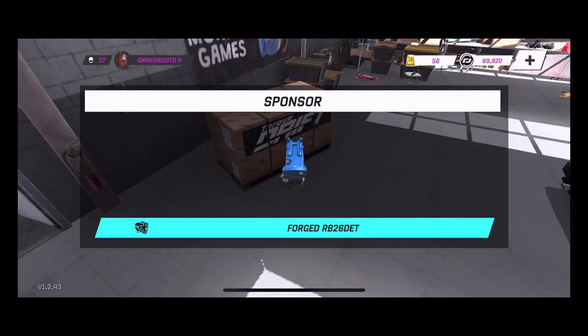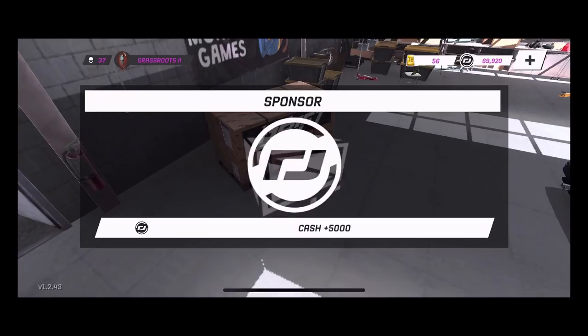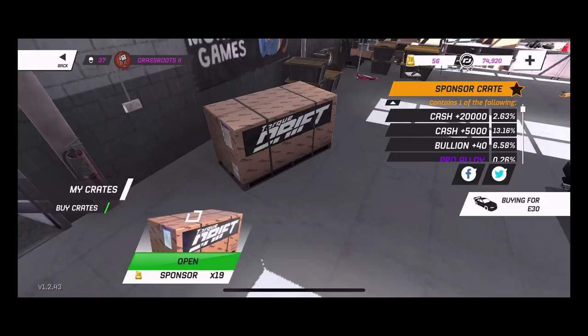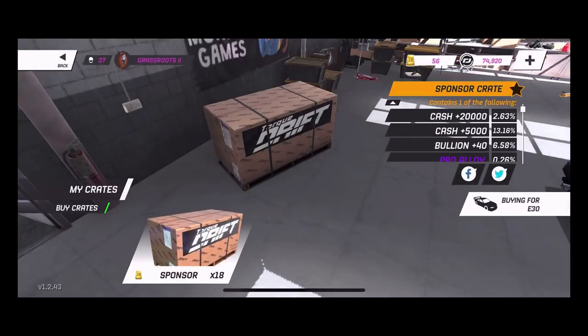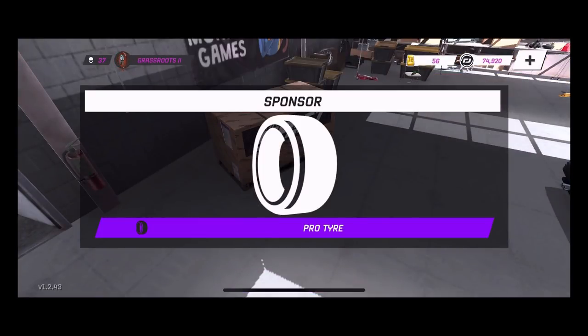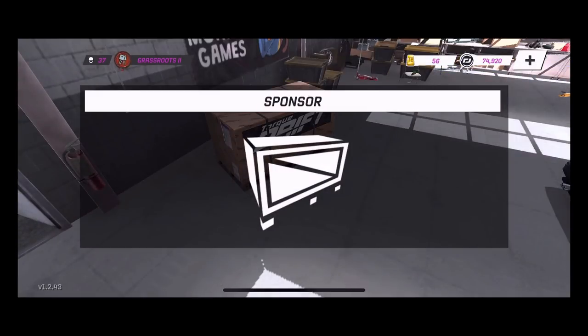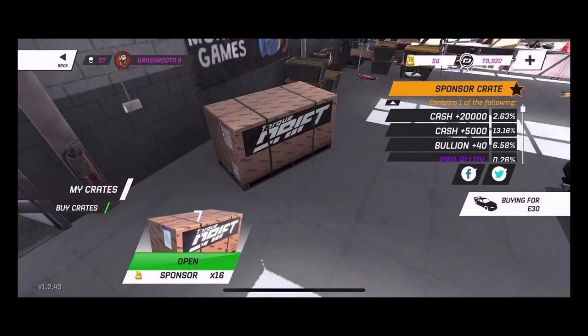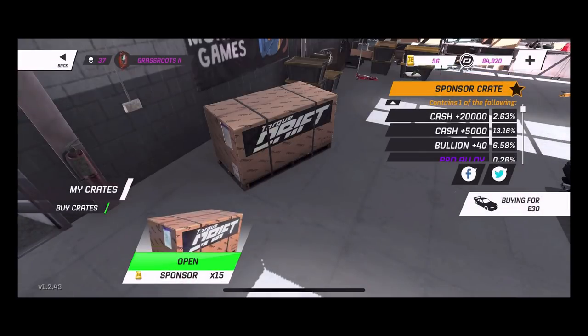An import forged RV26 engine — that's definitely a pretty good pull to get that import RV26 in this car. 5000K, we'll take that. We just keep opening — aftermarket tires. So far we did get a good pull with a diff and an engine. Pro tires — I don't think we're going to be rocking pro tires on this car yet. We're getting a lot of money, unfortunately no parts we need.